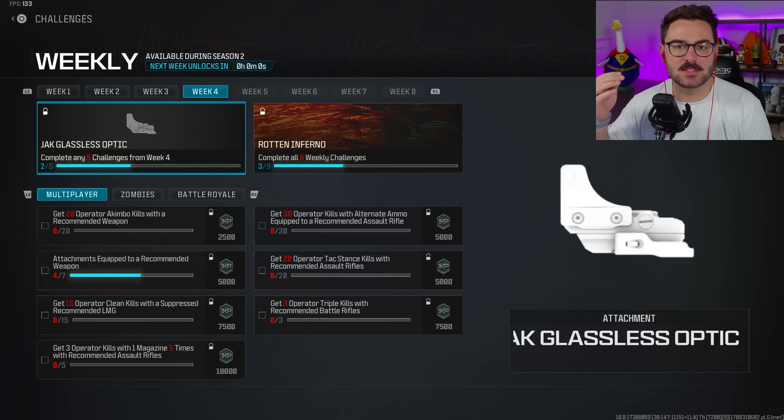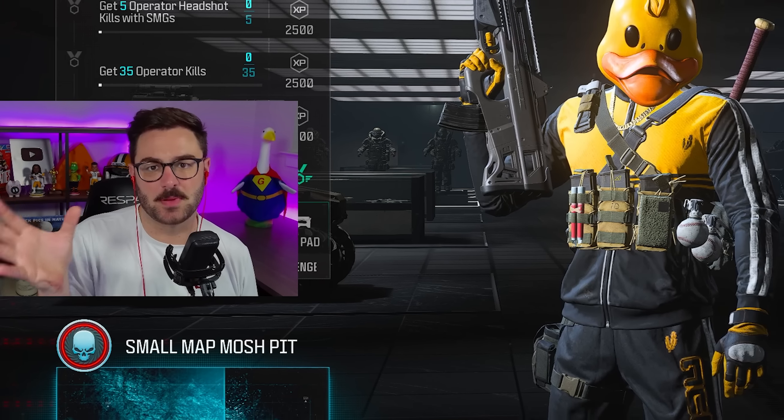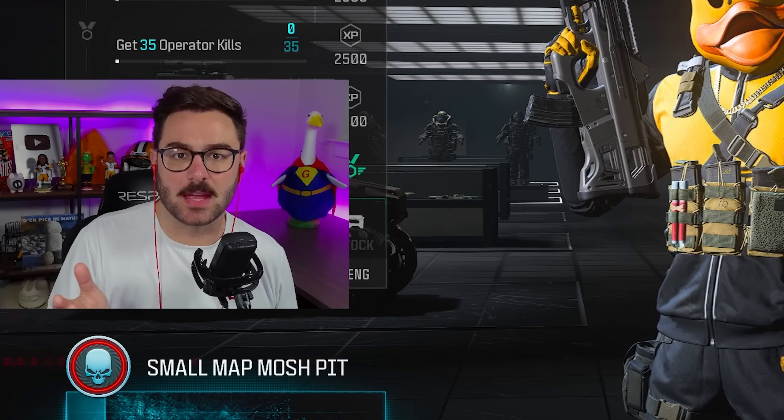What is going on - the new aftermarket part just dropped and apparently it is very good this time. It is the Jack Glassless Optic. In order to unlock it you need to complete five weekly challenges - it's a forced mechanic they put in the game so you actually play the game.